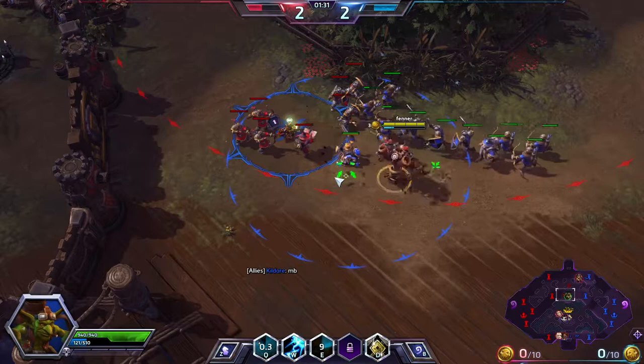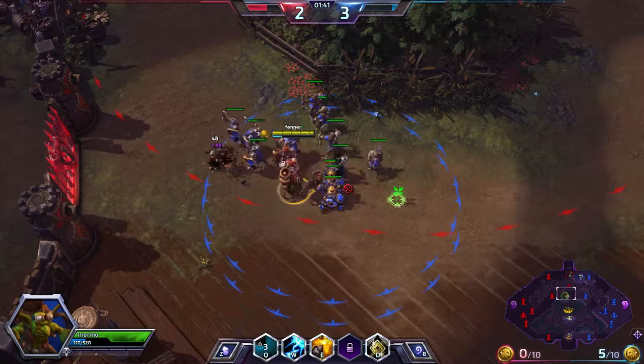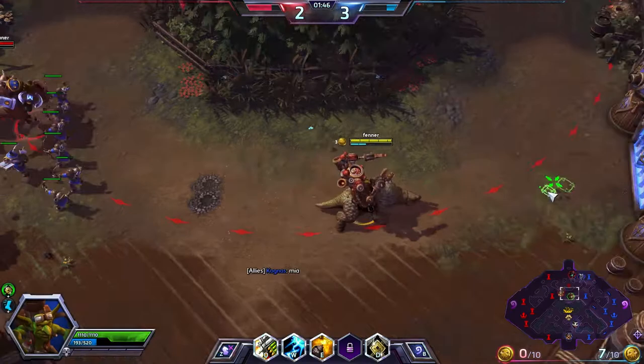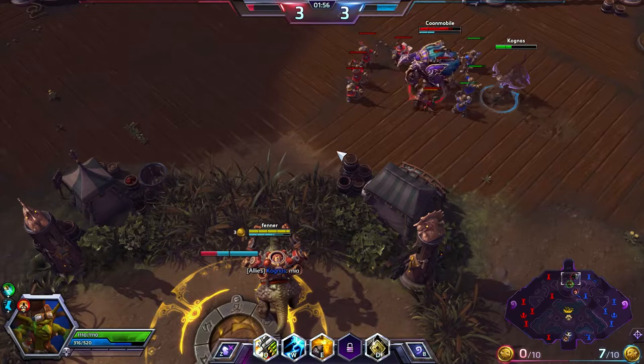I'm going to chuck bombs on the lanes and put turrets down. I'm going to be all about pushing and killing mercenaries. Looks like everyone's okay in the middle there. I'm not sure where their entire team is, so I'm a bit scared. I'm going to dismantle these turrets and pick up the scrap — get a bit of my mana back. Not too sure when these camps spawn at all.